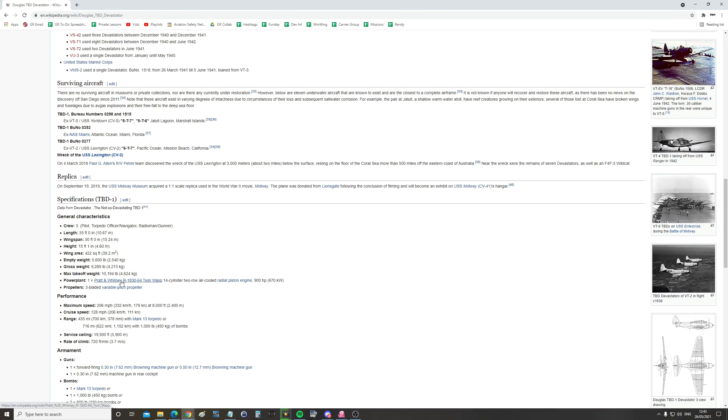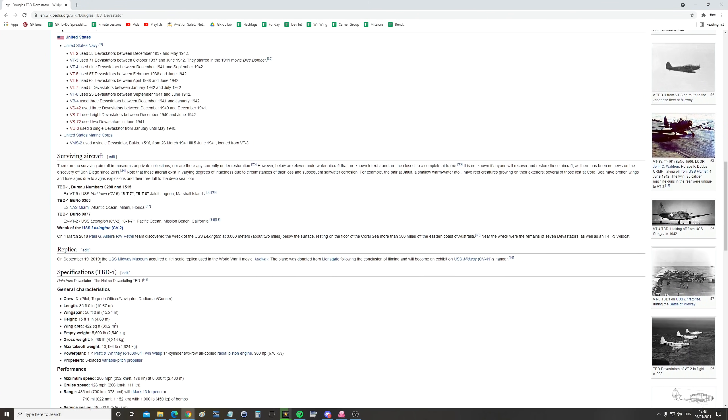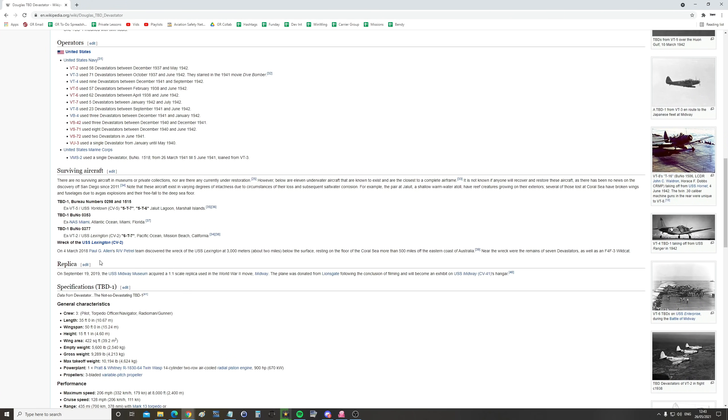The sad thing, whether it was a good plane or a bad plane at the time, is that there are none in museums or private collections. The only known airframes are at the bottom of the sea, and you can see the bureau numbers of where these known aircraft are. It would be lovely to have one excavated at some point, because all history matters. Now I would usually ask RC how the reenactment is going to go, but I don't think I'm going to bother — so stand by.